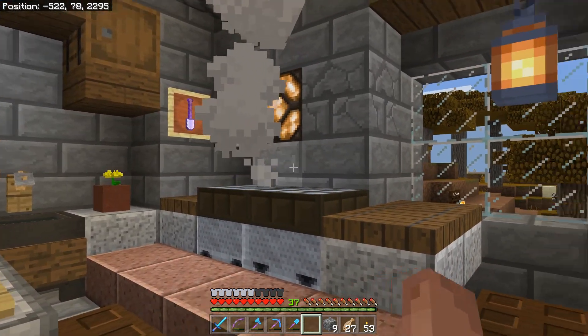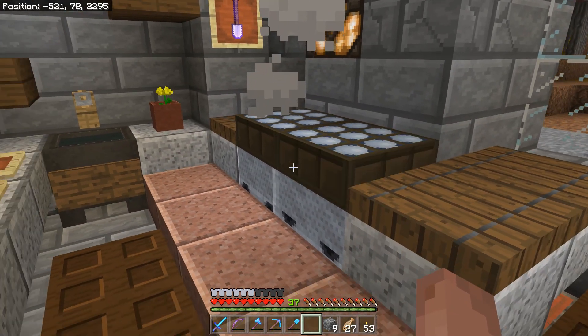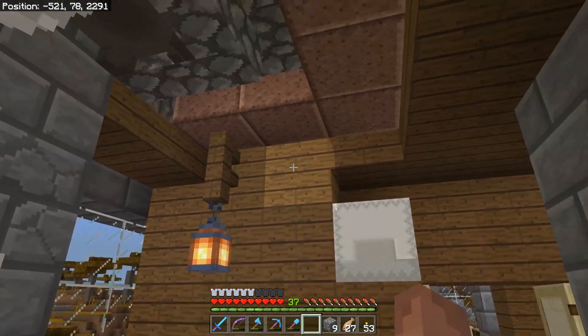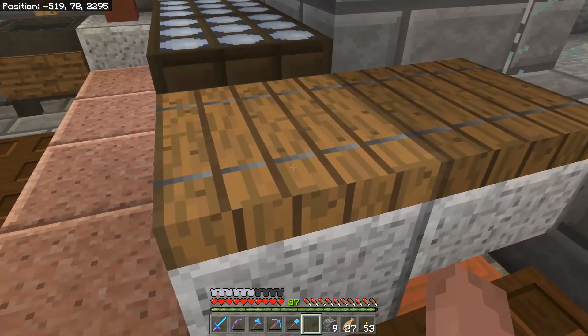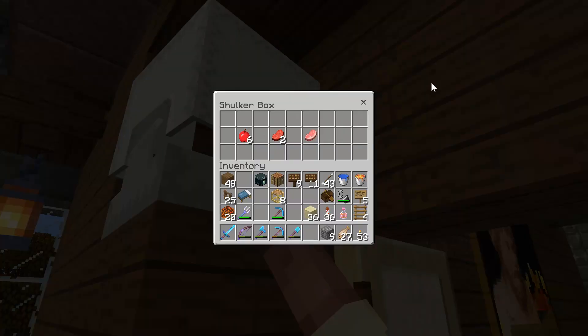I took a page out of Genesis's book with the smoke under the stove — the grill. And this has a little window out to the city so they can still see what's going on. And a little icebox.